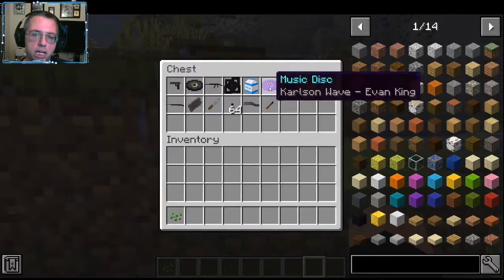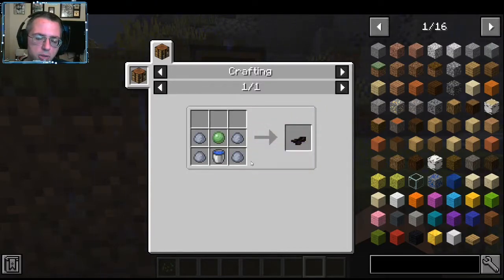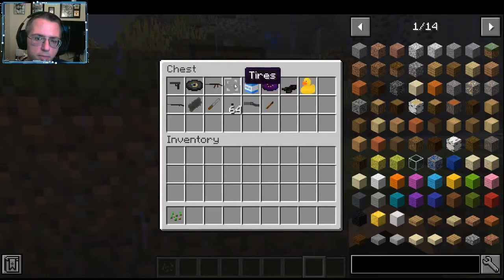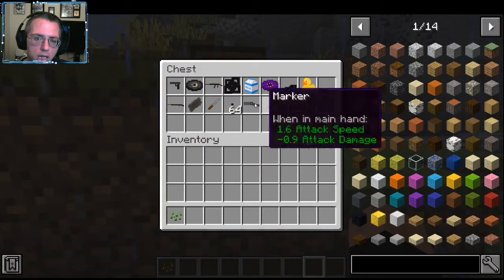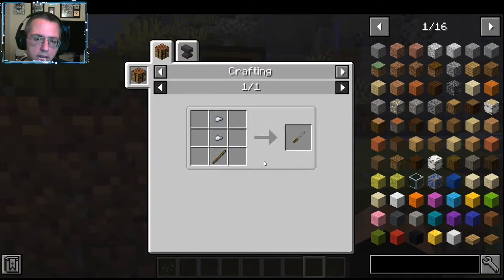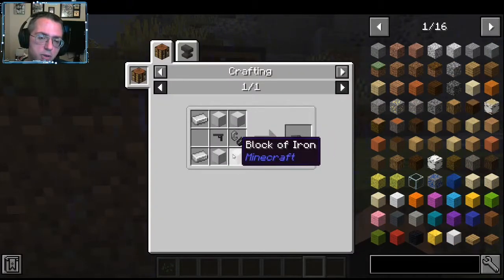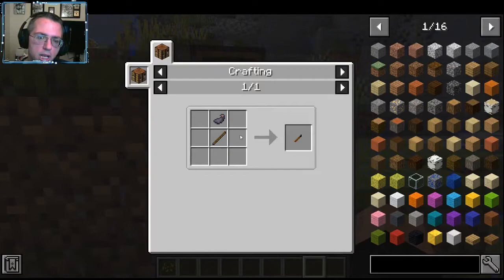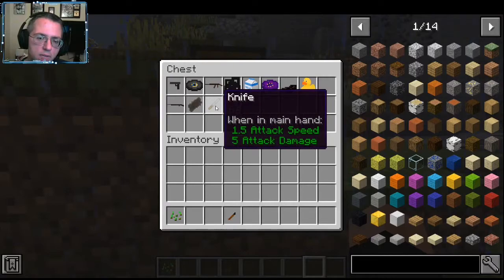There are also tires, which I forgot to put around here. You collect some rubber, which you craft with water, slime, and clay. There's a rubber duck that doesn't have any recipe yet. There's a knife, and what I like about this mod is the crafting recipes are actually pretty cheap. You can also have a marker.